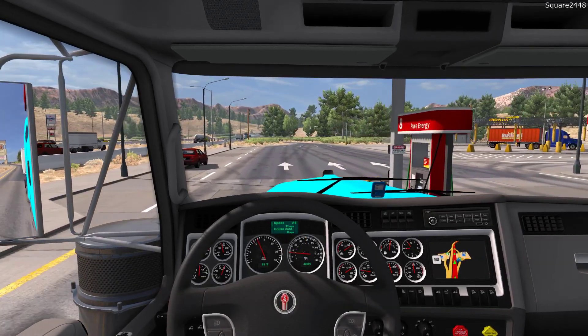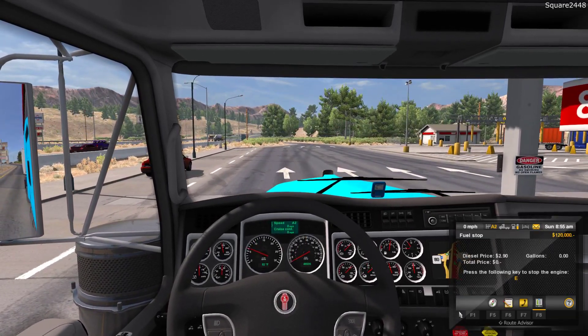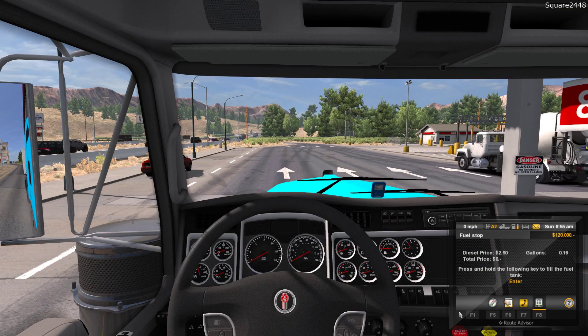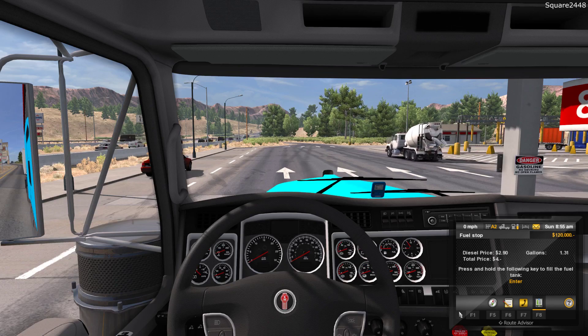I really do like these engine sounds here in the game. I do have custom ones which is pretty cool. Gas here is $2.90. Sometimes when we've been doing it it's been $3.40, so it's always nice to get around $2.90.